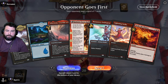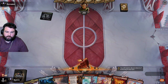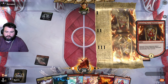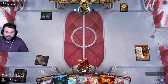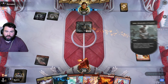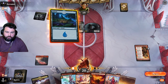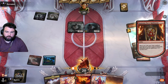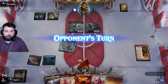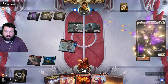Opponent goes first. Mana looks good, we can keep it. Hey, there's Jaya! We don't have any creatures that could benefit off that counter other than Swift Spear, so that's what we'll do. Jadar. So they're Abzan then — probably running Thalia and Gitrog.